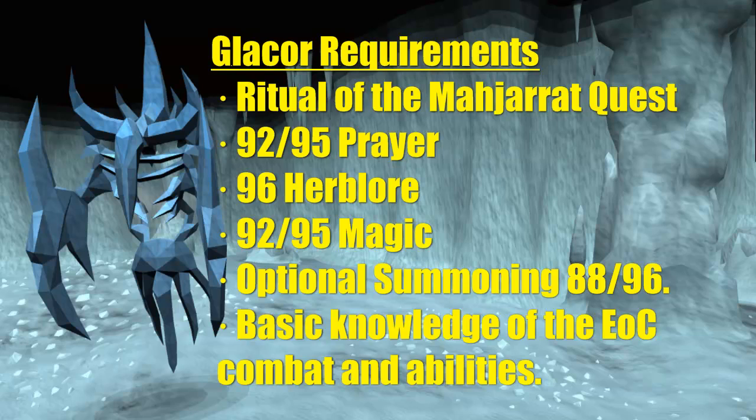I also recommend, not so much require, 96 Herblore as Overload potions do help with damage per second rates. I require 92 or 95 magic for either Blood Barrage or Fire Surge. Blood Barrage is better in that it hits multiple Glacites but is a bit more costly than Fire Surge. I personally use Blood Barrage because I make the money back plus profit through drops. You can also summon a Familiar — I'd recommend either a Unicorn for healing or a Yak for more inventory space, though a Bunyip may also be helpful.